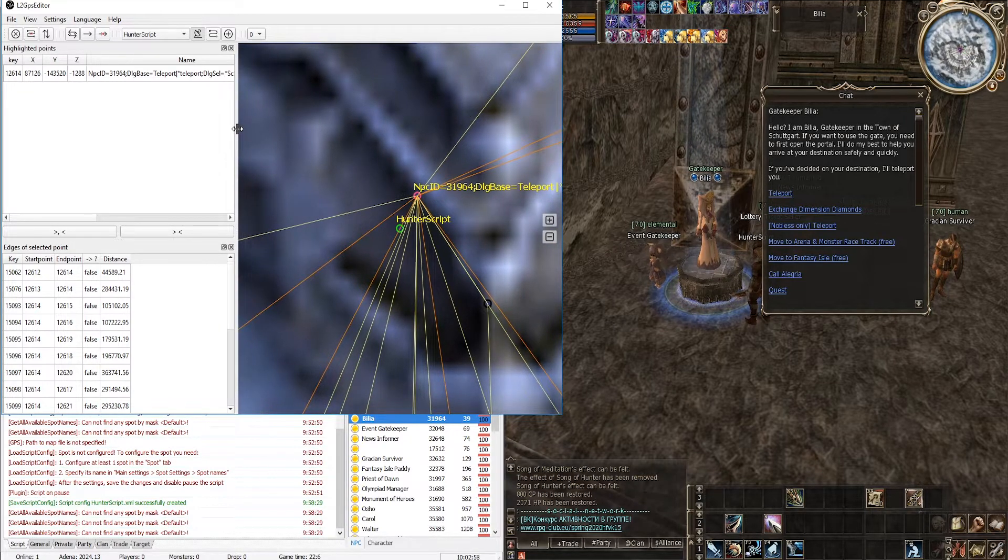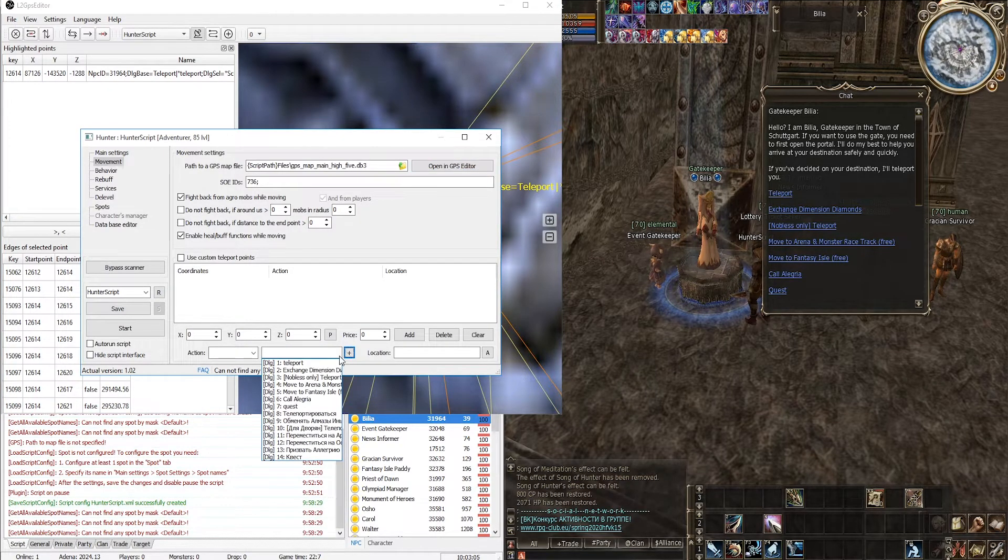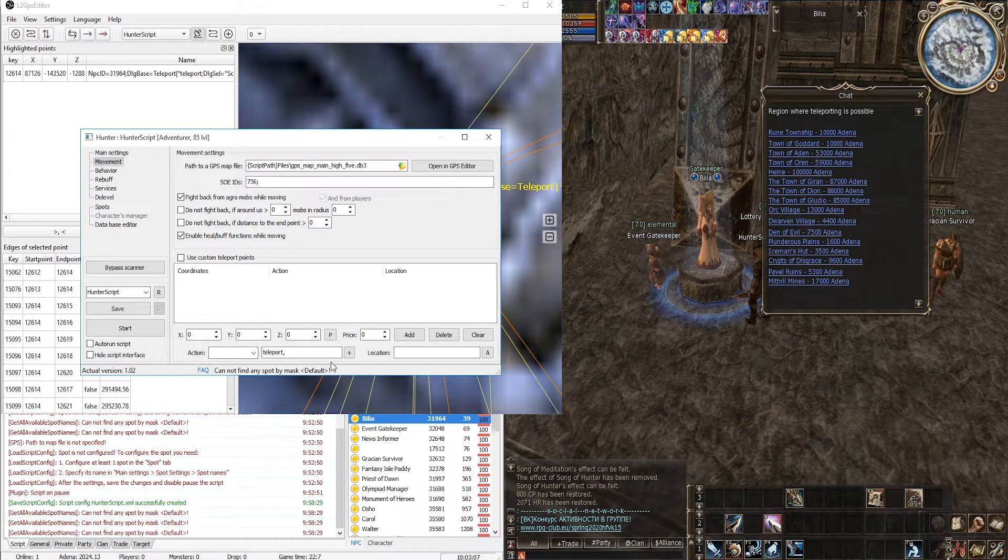To avoid writing the dialogue selection lines manually, use the plugin's interface: click the plus button and select the dialog you need. It will not only be written to the list so it can be copied later, but also automatically selected. We want to set up a teleport to the Crypts of Disgrace.